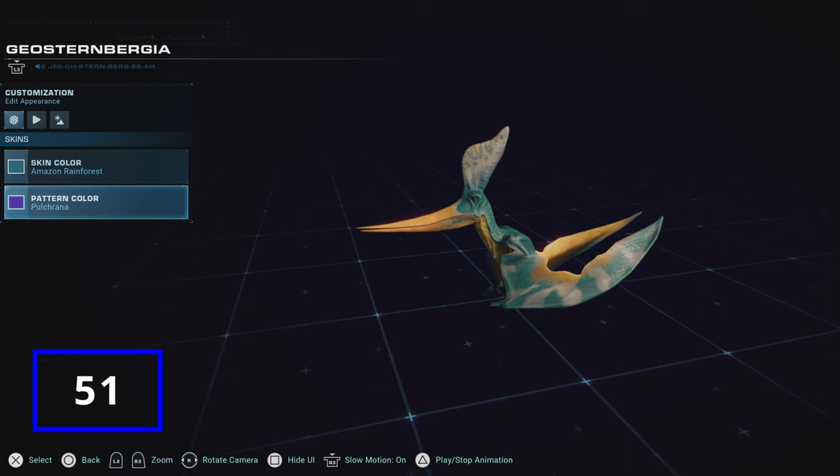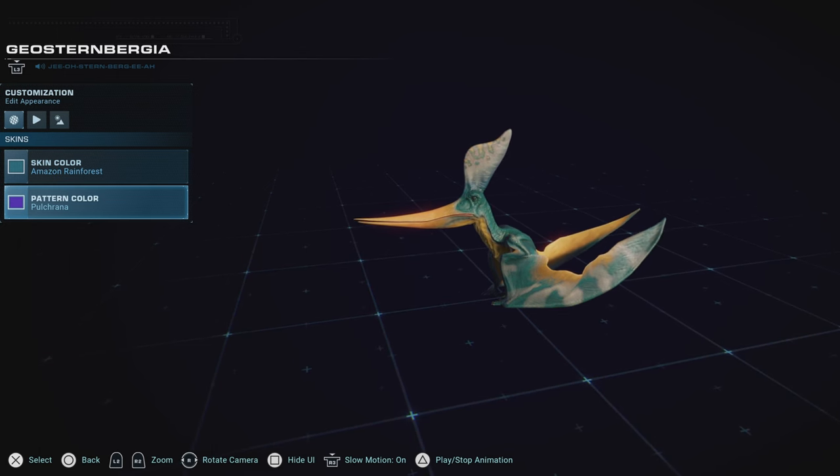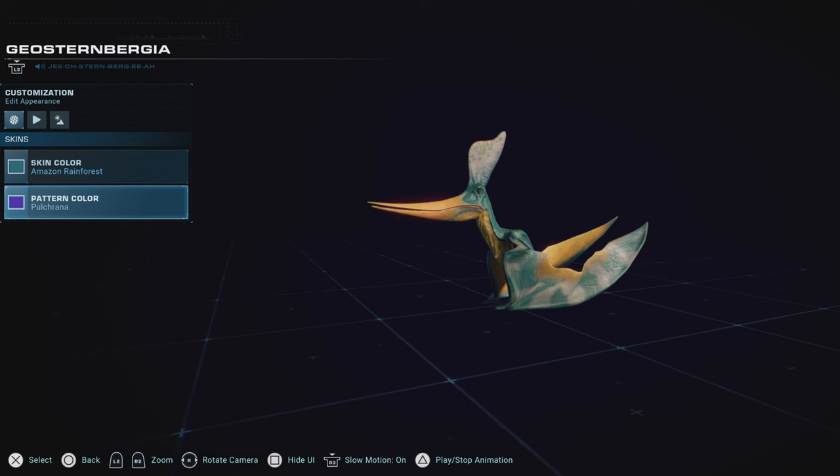Once it was the largest pterosaur in the game, now Geosternbergia is still a fun pterosaur to use. It's got some good color choices and a uniqueness to itself. I just enjoy seeing the Geosternbergia once in a while, and I think many people still do as well. Geosternbergia still holds up as a really well-executed pterosaur, being part of the deluxe DLC. It was one I was absolutely looking forward to adding to the roster when given the opportunity.